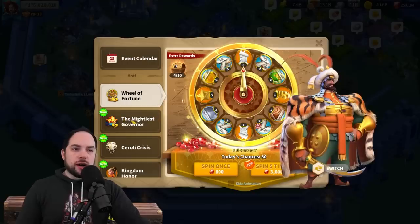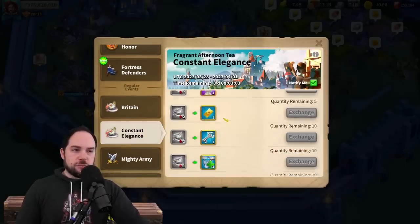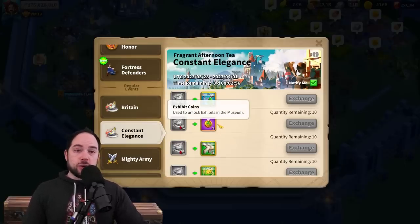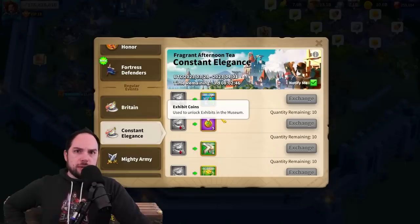In the commonly recurring civilization-based event, you used to be able to get relic coins in here, but they're gone. You can still get exhibit coins, but you can't get the relic coins. And in the Eve of the Crusade, I could have sworn that you used to get a lot of relic coins — but now I don't think they're there anymore. In fact, I just went through Eve of the Crusade and I didn't get any.